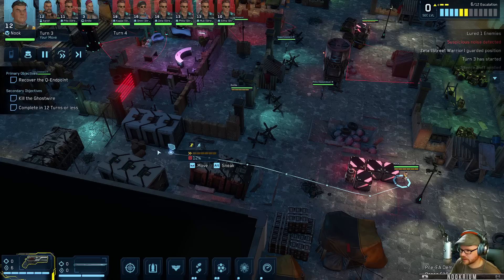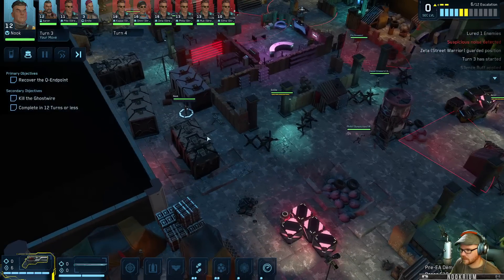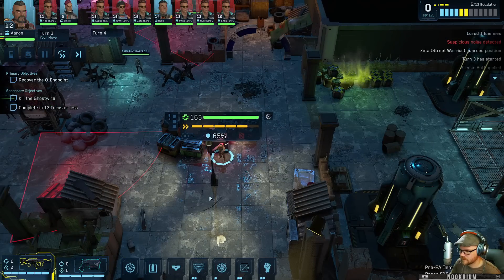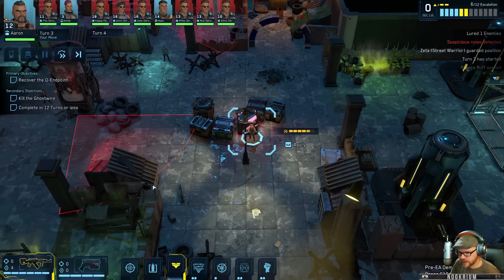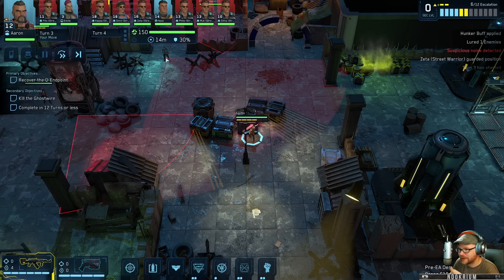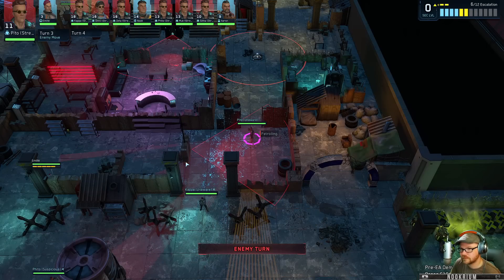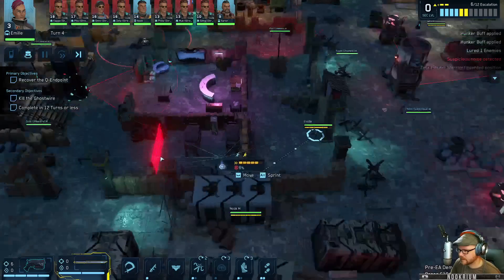I'm gonna run over this way. We can get right through there. Aaron has attracted a bit of a group here now - Aaron your job is just to sit real quiet, just hunker down. He might come this way - this guy's gonna look right at you, we'll see if we can distract him. We could blast him but then everyone's gonna come at you. Oh, where's he looking? Okay, no more hearing now.